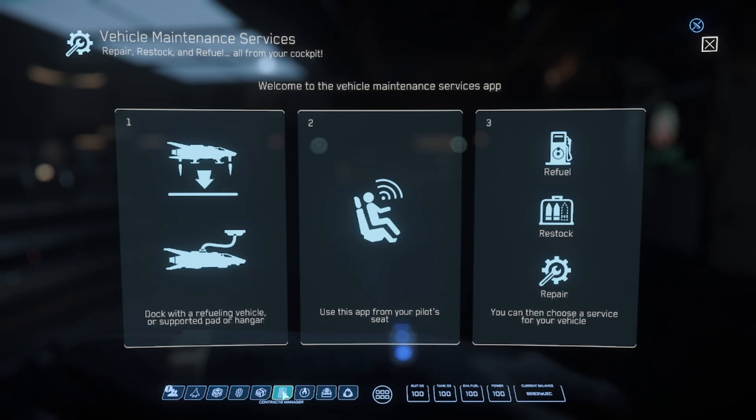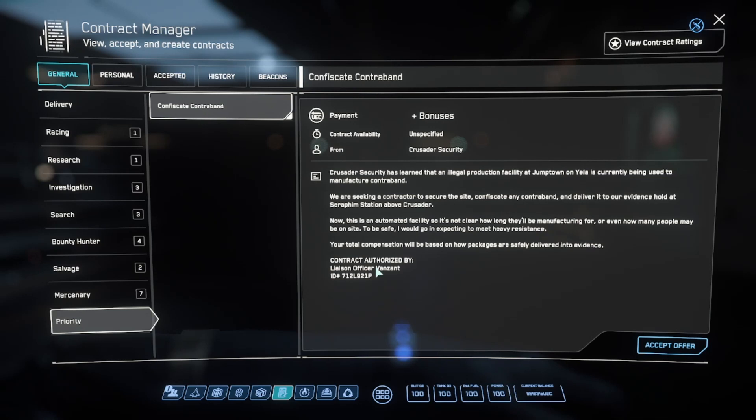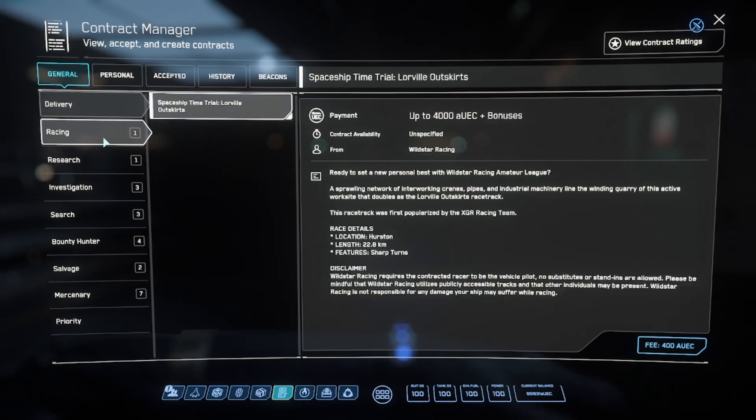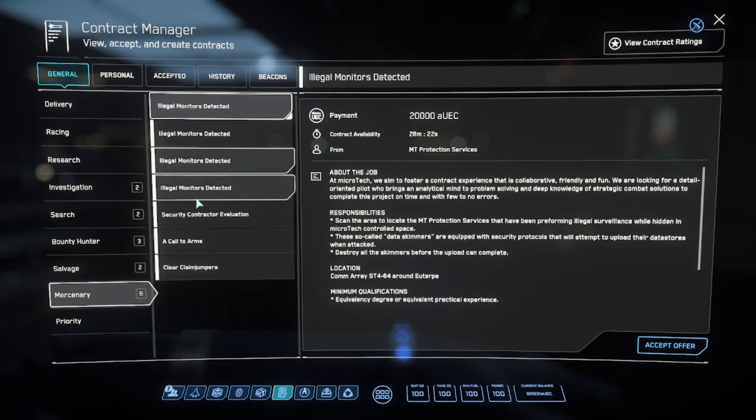The contracts manager is where you can find your missions. Right now there's a priority Jumptown mission — you can click accept offer to take it. I'd suggest doing delivery missions at the beginning just to get used to flying around. While doing those you can do some looting — we'll do a video on that later. There are also research, investigation, search, bounty hunter (ship PvP), and mercenary (ground combat) mission types.